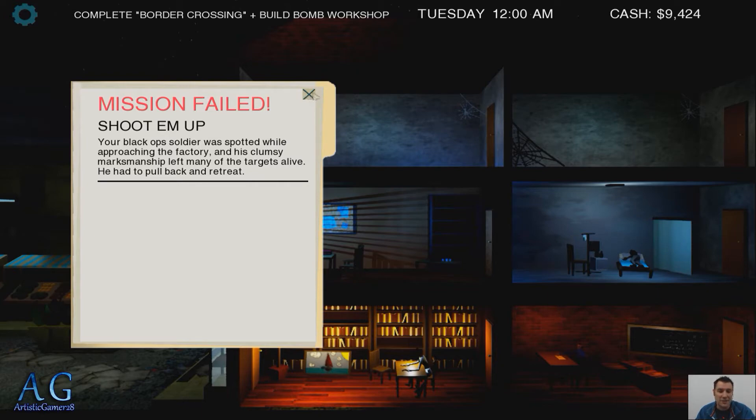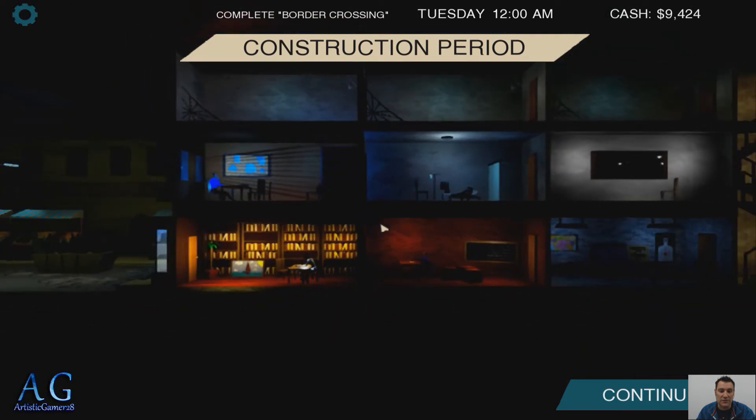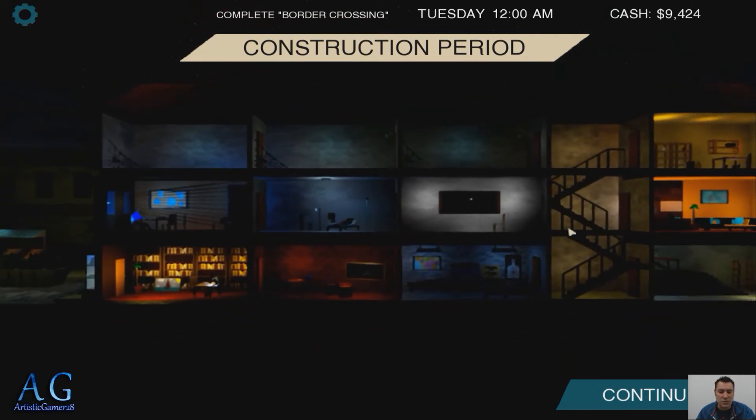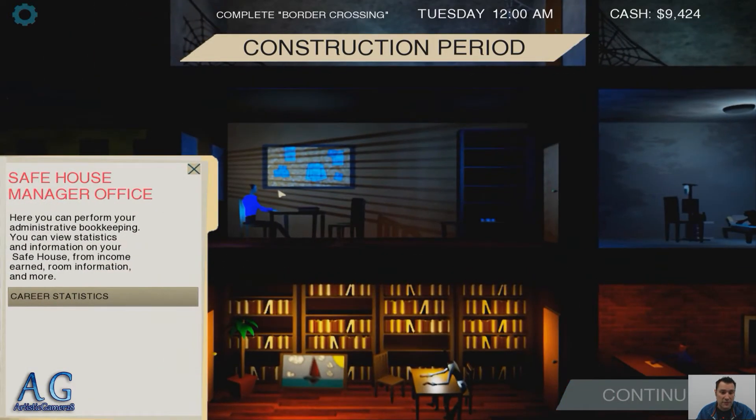I failed the mission and I'll explain what happened — I've never failed the mission, that's the first one I've actually failed. So what's going on is that we are a spy organization and we are the managers. This is me right here.